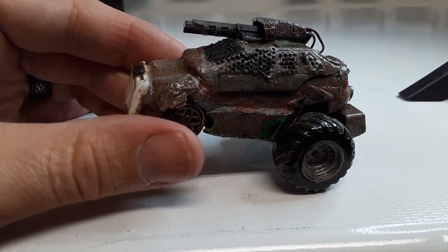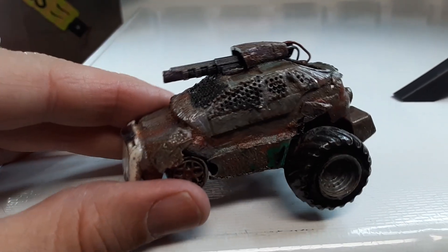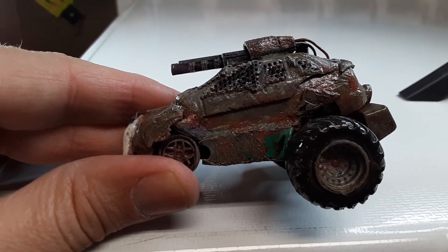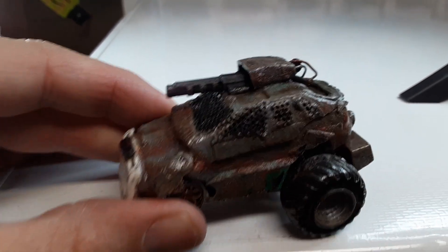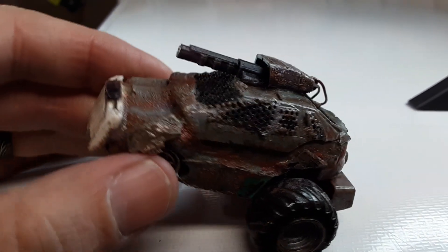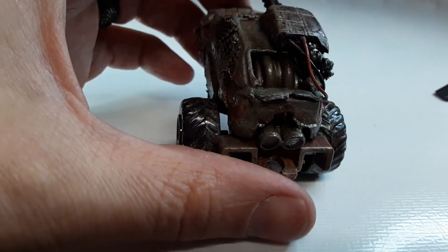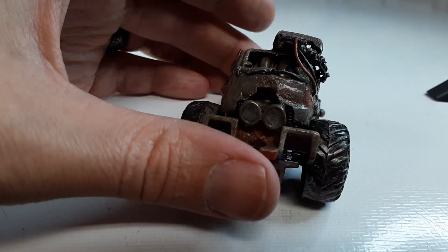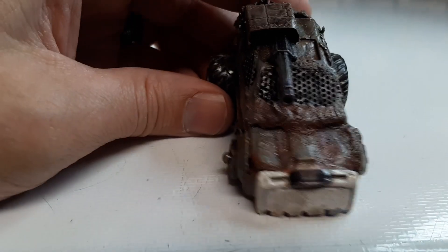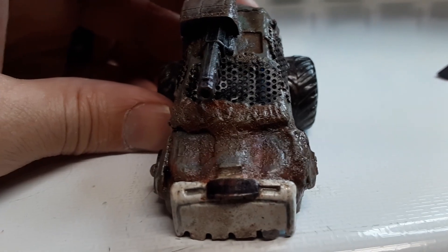One is a body from one of those dollar store monster trucks, and then the other is another cheap body on top of that. And then I added the window armor and the big gun on the top with the wires. It's got a big motor in the back and then kind of lower in the front. And then it's got the plow that kind of looks like a skull.